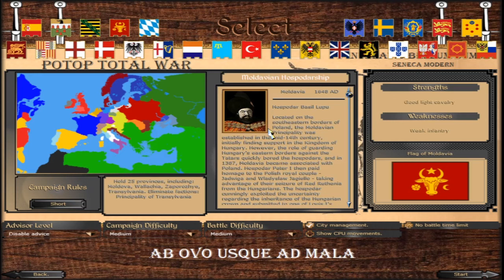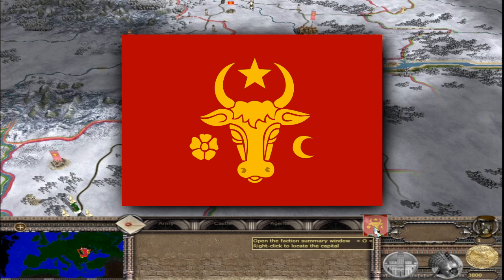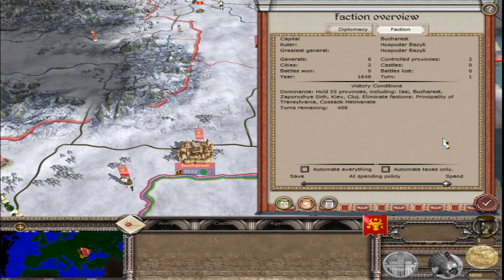The Moldavians: for the short campaign, hold 25 provinces including Moldova, Walachia, Sabruzie, Transylvania, and eliminate the Principality of Transylvania. For the long campaign, hold 55 provinces including those plus the Dnieper territory and eliminate the Transylvanians including the Cossack Hetmanate. The capital is Bucharest, ruler is Hospodar Bazili, and the greatest general is also Hospodar Bazili. Eight generals, 2 controlled provinces — both cities.